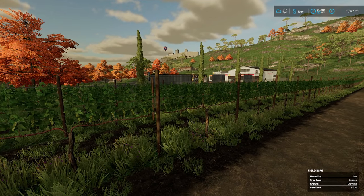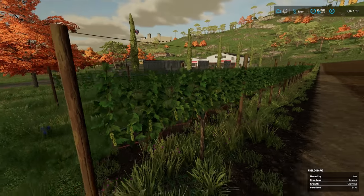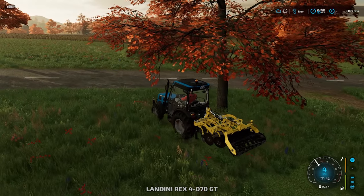We've skipped forward two days and you can see the second stage of growth with some baby grapes starting to grow. In the mini map you can see the grapes and a green bar going from light green to dark green across eight chunks — it's a very gradual process. We're roughly in the middle, edging toward fully grown. It will take around eight days in total. In seasons mode they will ripen at the appropriate calendar time.